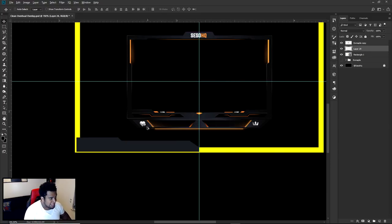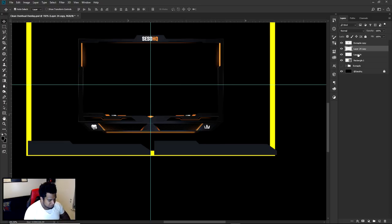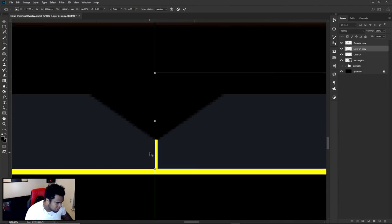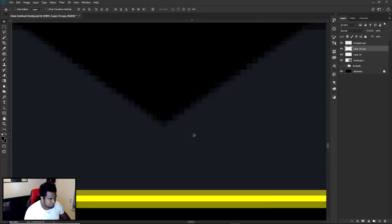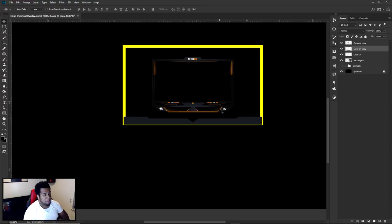On this new layer fill it in with any color — it doesn't matter. Delete the path. To make a duplicate, hold Alt and drag; hold Alt and Shift and move it over to the right to keep on the same exact axis. Once you have this copy, press Ctrl+T for free transform, then right-click flip horizontal. Take this line, match it up here. You'll see it snaps purple right there — now we're perfectly right in the middle.